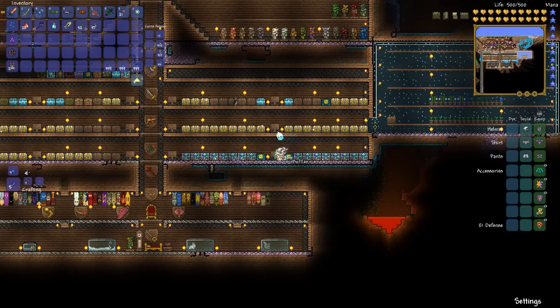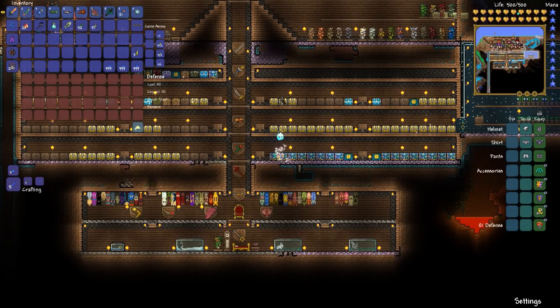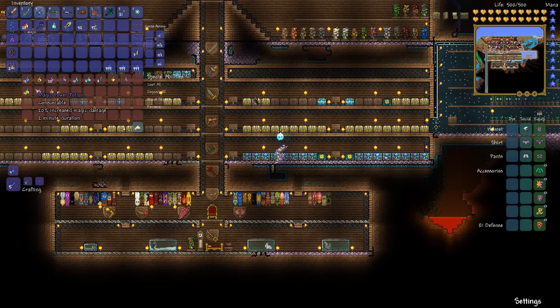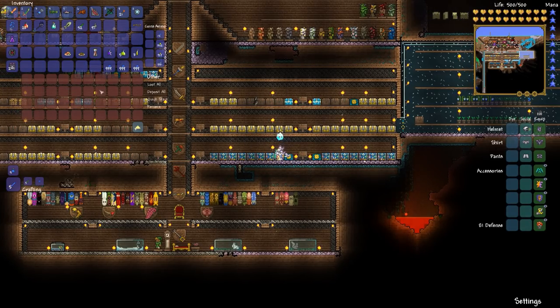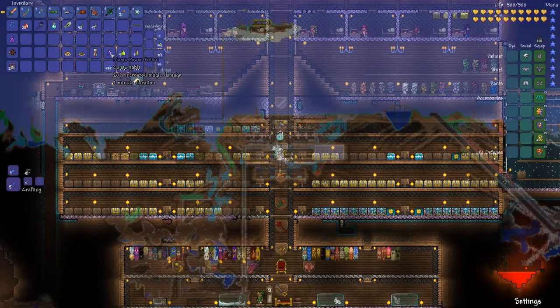Alright, so what potions do we have? We're going to need iron skin potions, definitely. We have the health potions that we need. There's our iron skin potion. Magic power potion — I think we'll get some. Night owl potions — we'll get a few of those. We need to make thorns potions, I don't know how to make those. Let's go to the wiki real quick — thorns potion, and magic power potion. So how do we make thorns potions? Let's just look at the potions list. If we could get fish, we can make these potions, but I'm not really a fan of fishing.